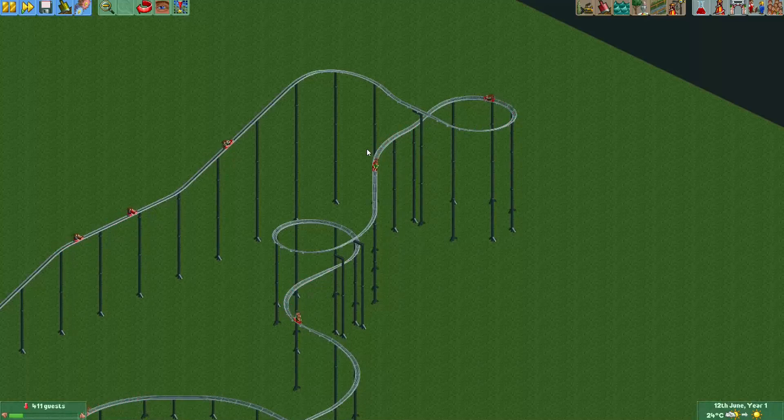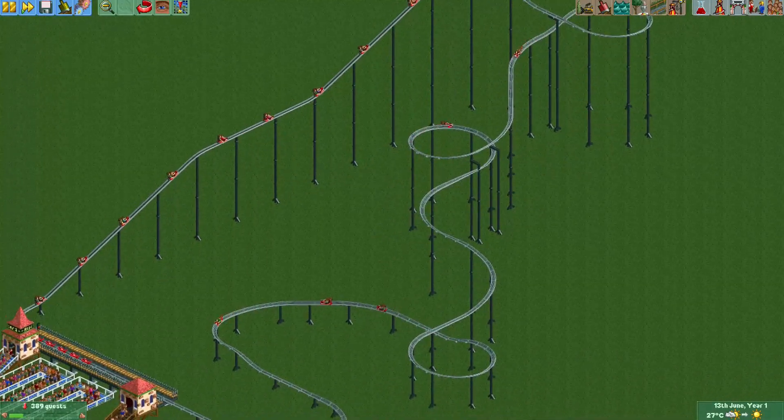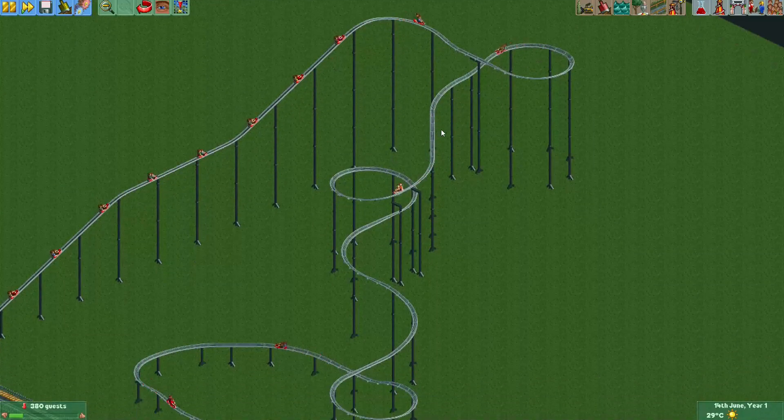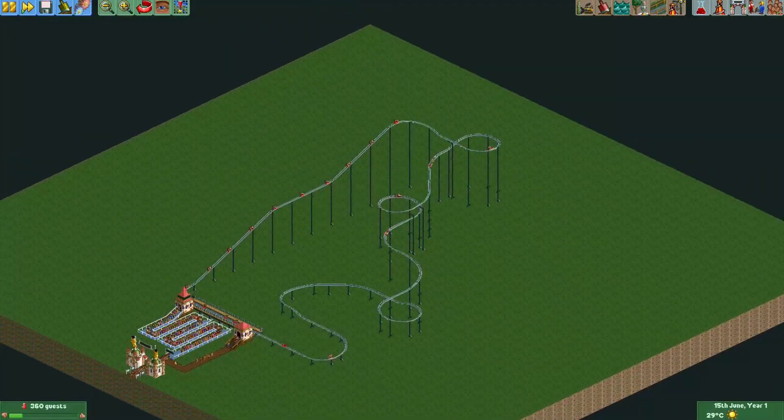Roller Coaster Tycoon 3 does have an Alpine coaster, and this is definitely a coaster type I really wanted to build in a park like a Mount Dirk-style setting. Maybe we'll see this coaster type appear in a future park of mine. You can now also build it in your own park — I think it looks like a fun coaster type. It may be a little bit tricky at first to build around its restrictions, but it can look really nice in a mountainous landscape.